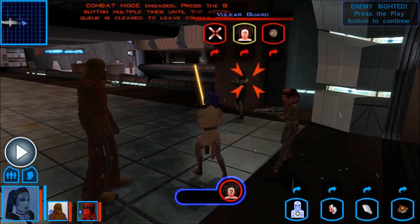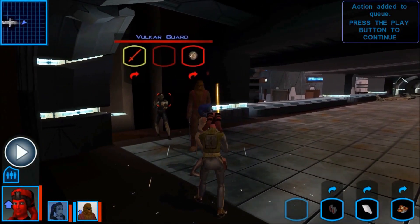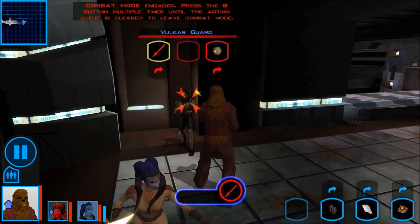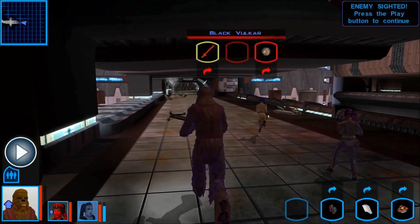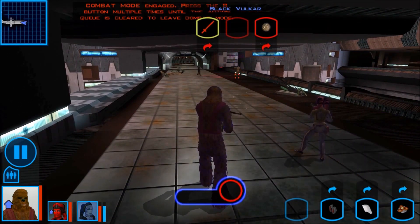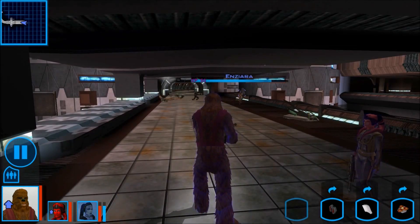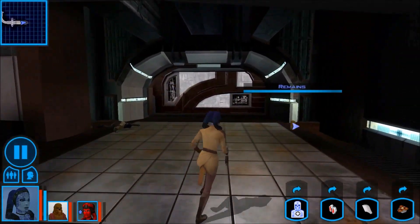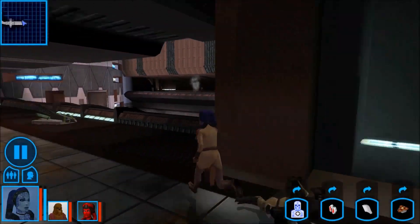Let's stun him and then go in. I kind of want Zalbar to keep using the Bowcaster — it's just stupidly powerful. He just murders everybody. Twenty-six points of damage. Twenty-six points of damage — these guys can't handle it. Thirty-six points of damage. That is just stupid. That is ridiculous. I had no idea that was going to be a thing.